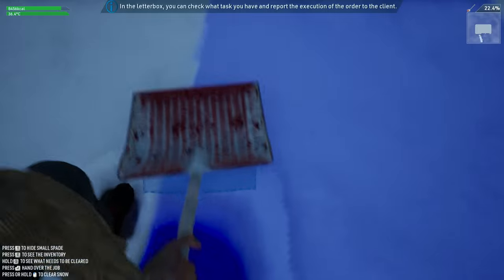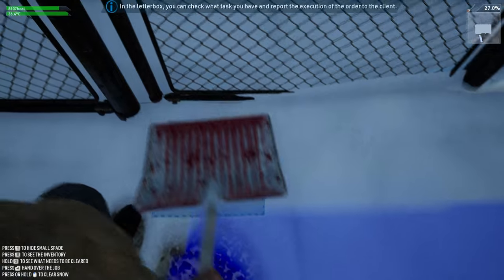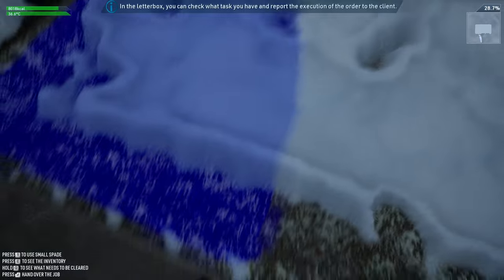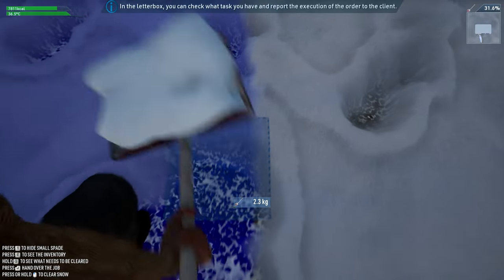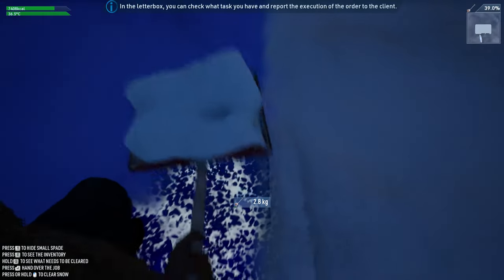What I figured out is: once I get the edges done I don't have to keep pressing Q to find the area I need to shovel. If I get both edges done then it's just working the middle to the sides and we're all set. In the letterbox you can check what task you have and report the execution of the order to the client. Now every time I go inside the shovel goes back into my inventory so you have to keep taking it back out - not a big deal. You can see I'm burning through my calories.